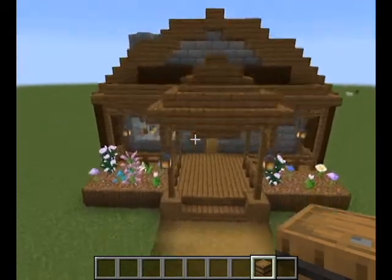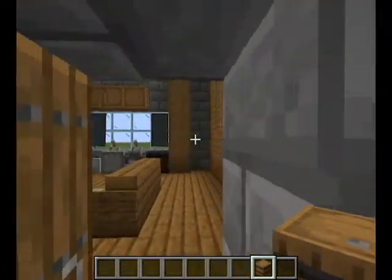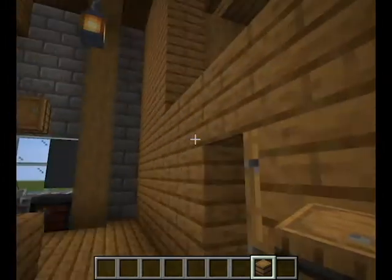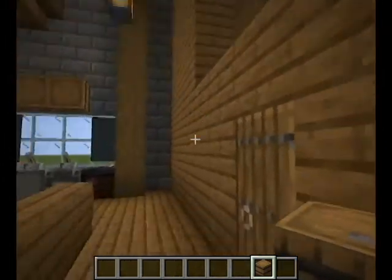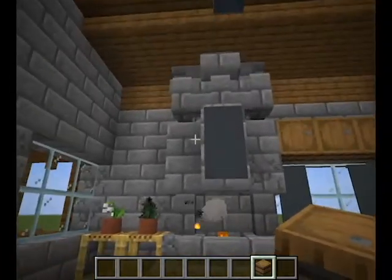I'll just run into the interior. As you can see, I've got a room divided to one side — I'll show you in a sec. But right now I'll just come into it. As you can see, I've got a massive fireplace.